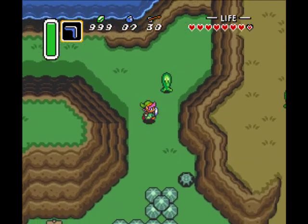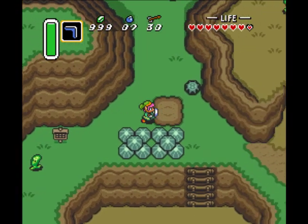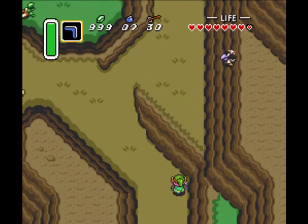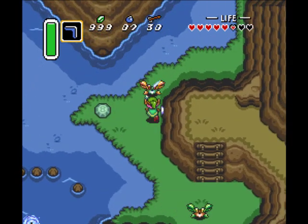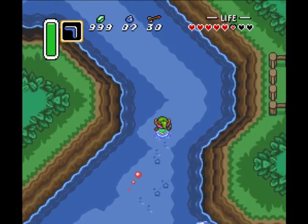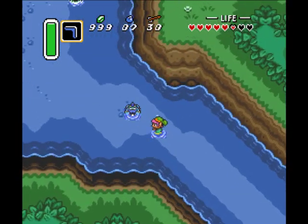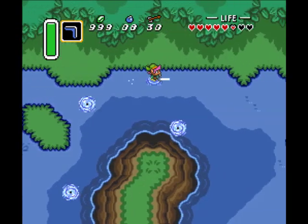I don't want to accidentally touch those guys. A sign — Waterfall of Wishing. Well, I'll keep that in mind if I can get through there. As we all know, in video games there's always caves behind waterfalls! There's a waterfall there but we can't get into the water — Link can't swim, just like most video game characters, especially back then. But we can stay on this shallow part. Ooh, a piece of heart! Die, Zoras! Unlike Ocarina of Time, Zoras back in the day were evil.